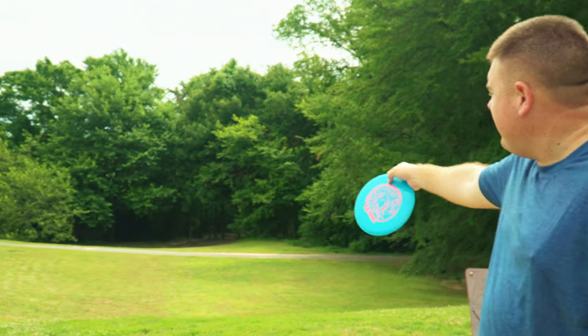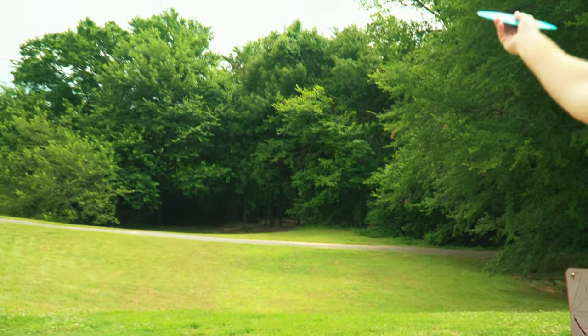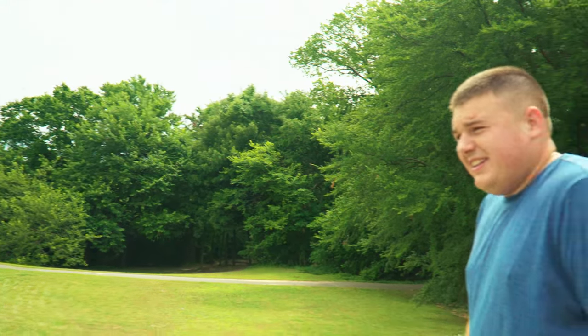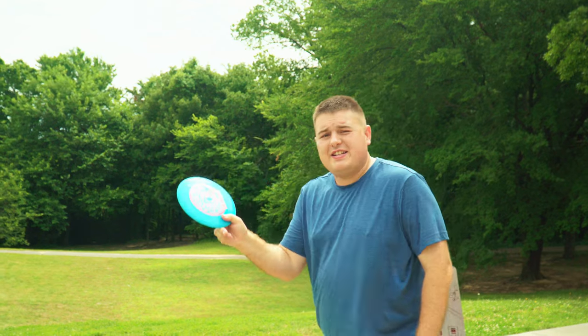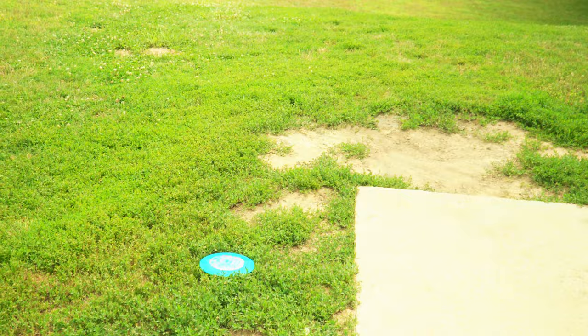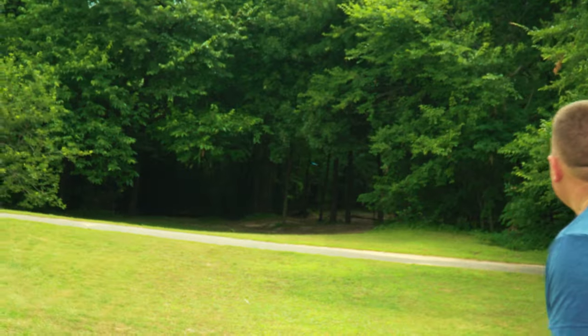We are going to be playing the red layout today, the harder layout at Hunter Park. Hole one is going to be 353 feet, par three, right down to the woods there. You can go forehand up that middle gap, or you can go over the top, which we might see Scott do today. To decide who goes first, I'm going to flip — heads it's me, tails it's Scott.